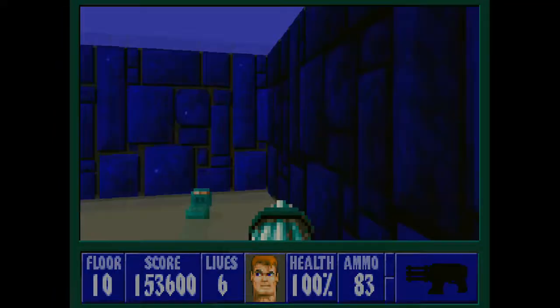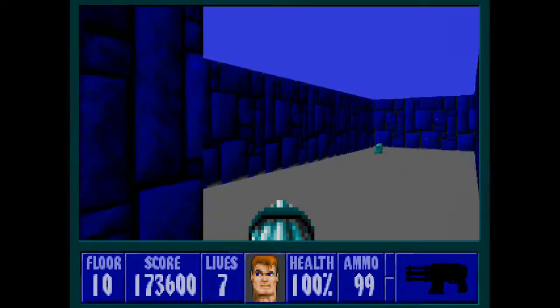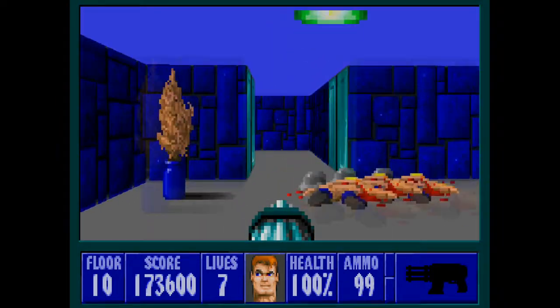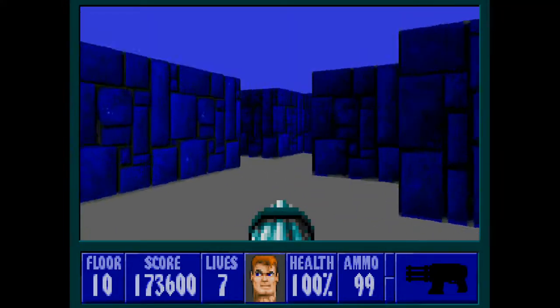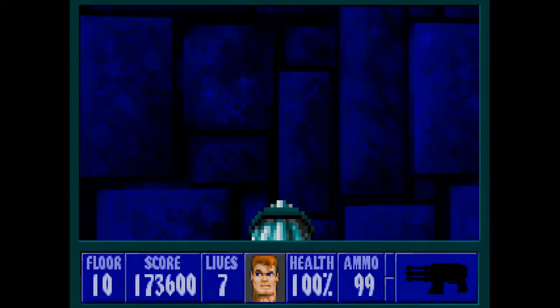The secret has some treasure and some ammo, which I'll take. Up to seven lives now — I'll try and get to nine lives before the end of the floor. And so one path remaining.